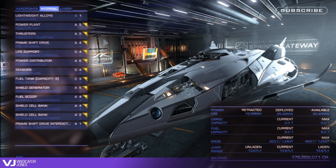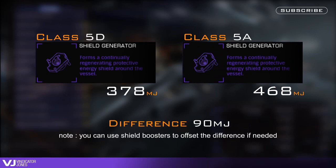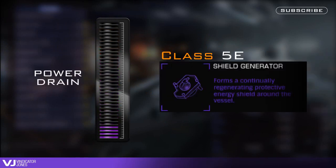The reason is the FDL shields are already fantastic as is. A 5D shield generator will provide 378 megajoules of shield power without boosters, and a 5A shield generator will provide 468 megajoules, so there really isn't that much in it. Often the shield generator is what you would want to compromise first before any other systems if you need power.